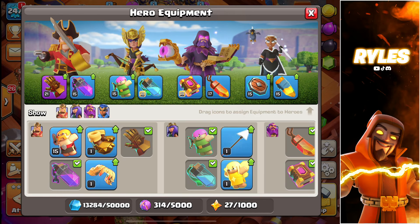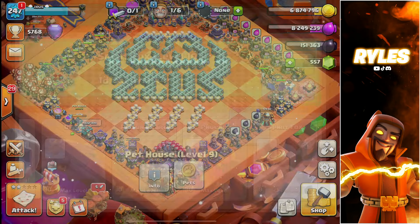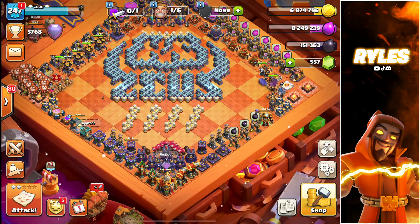For the pets, very important to say: always use the new Fox if you have it. Mine is maxing right now, but if you already have it maxed, use it. It's very powerful especially in Lalo, because a ground pup will always target your Royal Champion — so if she goes invisible it is a very good thing for you.